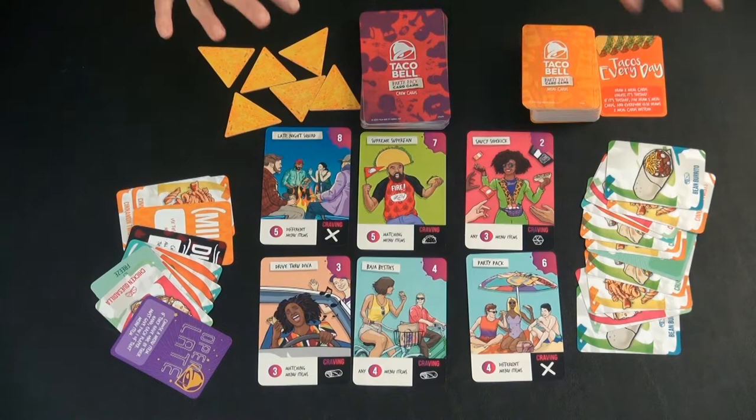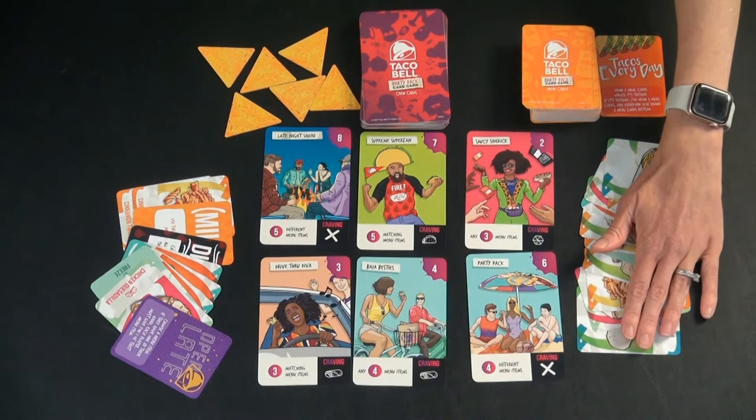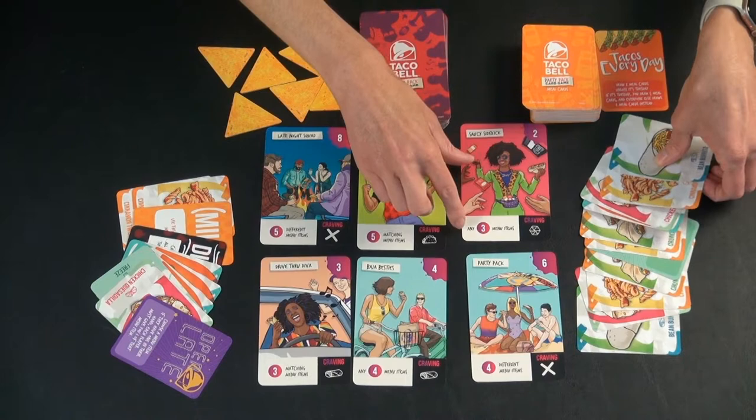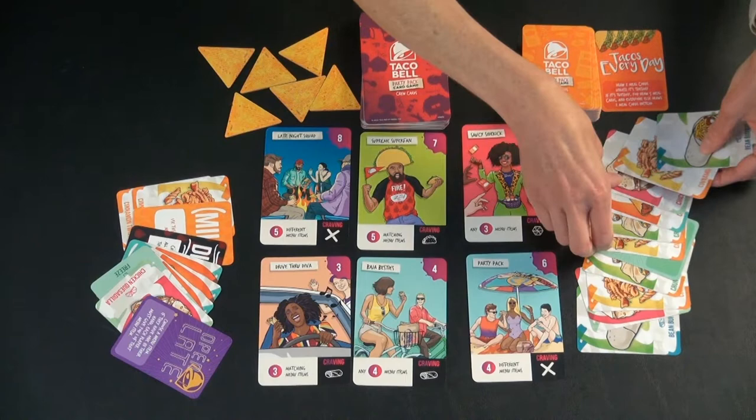Your second choice on your turn is you either get to make a Taco Bell run — where you discard any number of cards from your hand and then draw cards until you have 10 — but you don't do that unless you're very low on cards. Or you get to feed your crew. So you're going to pick one of these cards to collect. They're going to collect this one, which requires any three menu items, and they're going to choose these three.